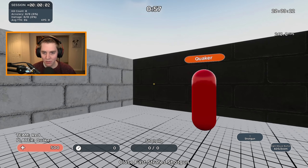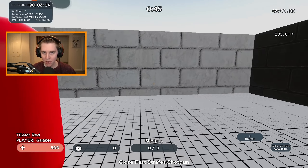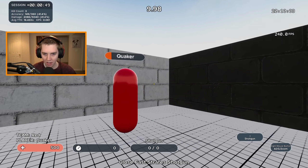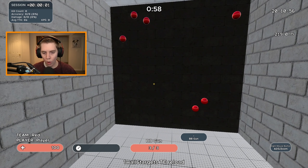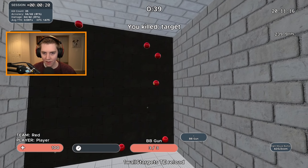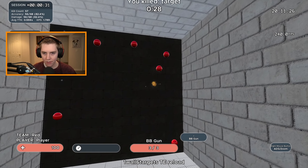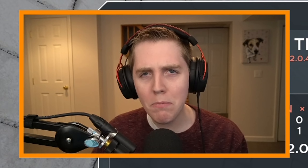Next up is Close Fast Strafes Shotgun — this one is a lot easier. It's all click timing, not just reaction, which I am terrible at. You get a good bit of tracking here and it's one shot each time — you're not just holding down the fire button. You want to focus on your aim and the crosshair. Noah Rayleigh does all of these drills. Third on the list is One Wall Six Targets TE Reload — one of Noah Rayleigh's favorites. There are six targets on the wall at all times and your goal is to destroy as many as you can. This is really good for your mouse control — you don't want to just flick like a maniac, you want to control the speed of your mouse. I got 3000 — that's really good.